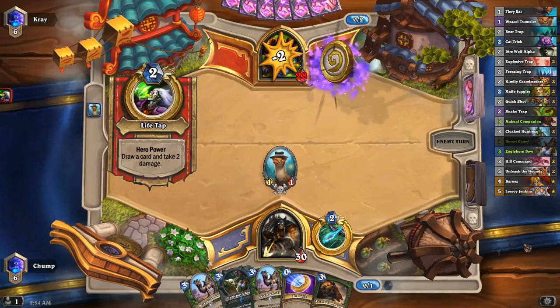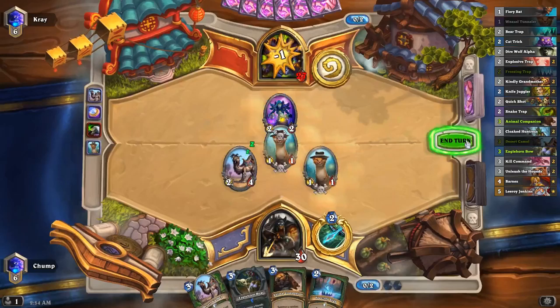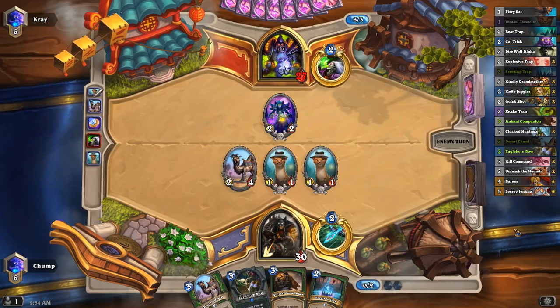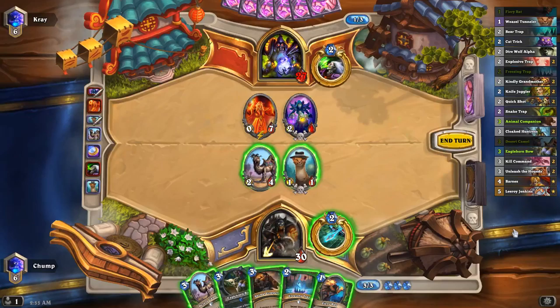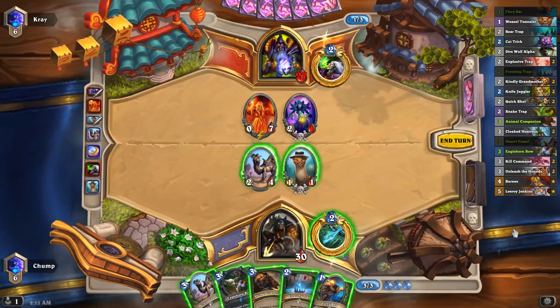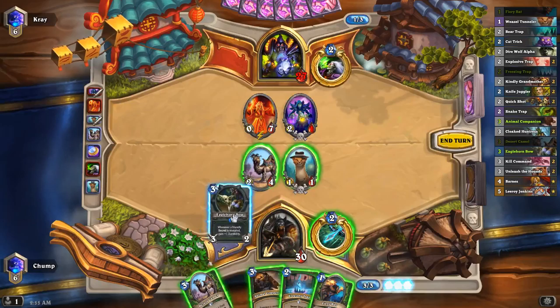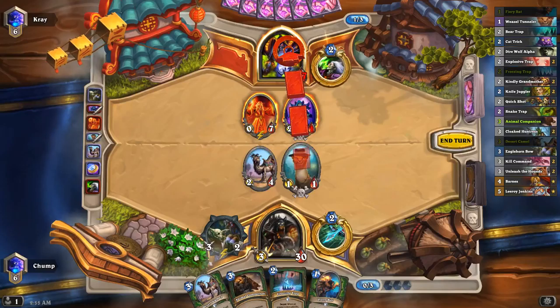He's not Zoo. Got the other Weasel. So since I got the other Weasel, I'll probably go for Eaglehorn Bow or Animal Companion next turn. Doomsayer. The only way I can kill Doomsayer is if I roll Huffer. If I go three face, he goes down to 24, heals up to 28. If I kill the Mistress first with the Weasel Tunneler and then send the Camel face, he's still down to 28, so it doesn't really matter.